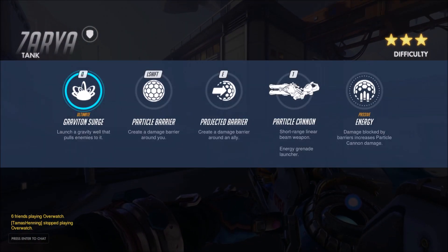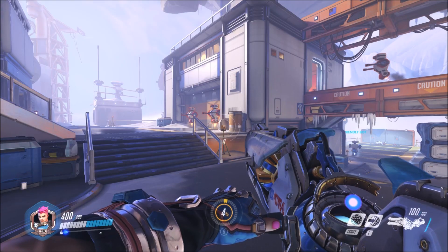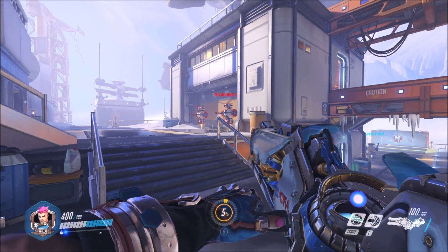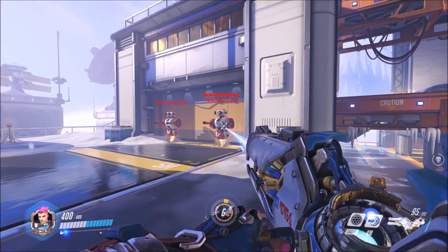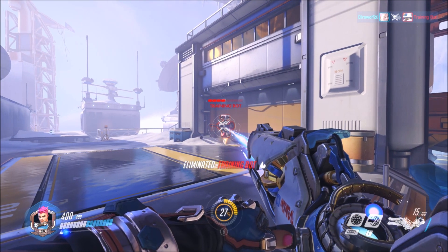First off, she's got her particle cannon, which is a primary weapon. It's a short-range linear beam weapon, and its right-click ability is an energy grenade launcher. Notice on the bottom right, she has about 100 ammo. Holding left-click here does a not insignificant amount of damage.